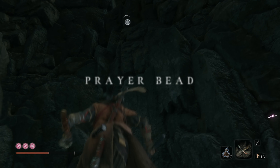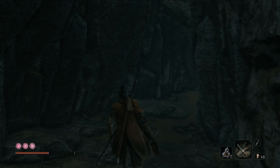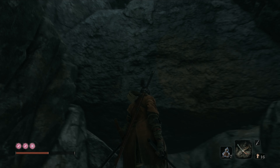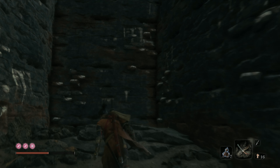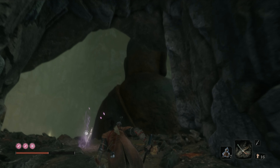Collectible number 2 is another prayer bead. From the previous collectible continue ahead and drop down, then immediately look to the left. Look up and use the grapple point to get into a narrow passage. Duck under the stone and make a stop midway, then stand up and make your way through the passage. At the end you will reach a statue that you can grapple up to — collect the prayer bead here.